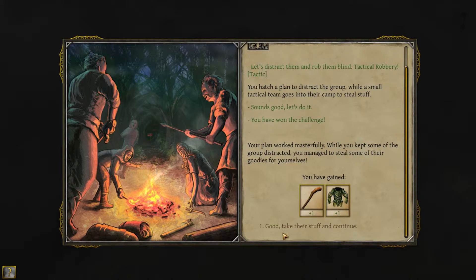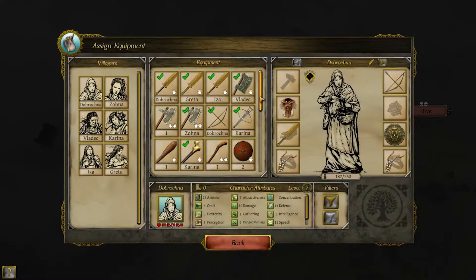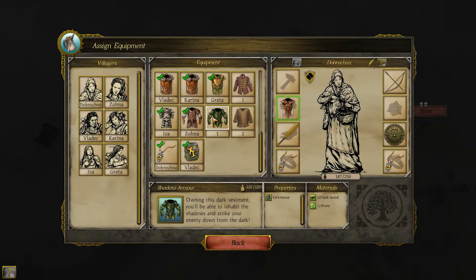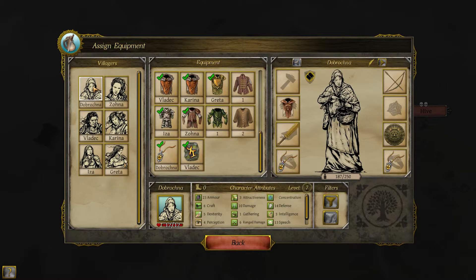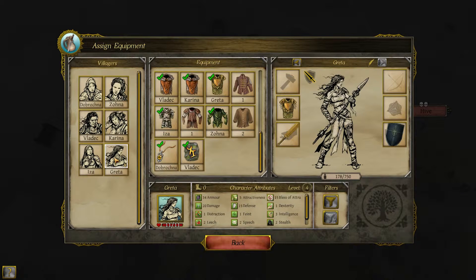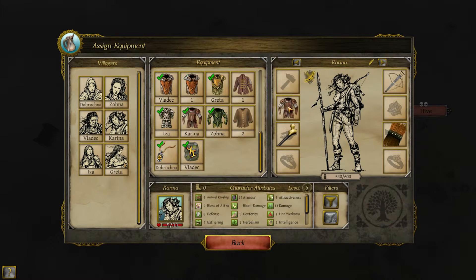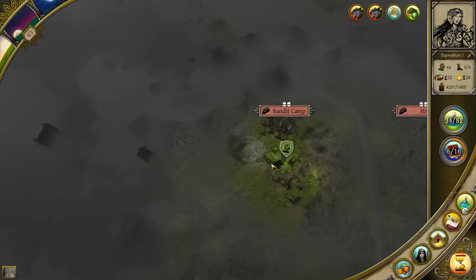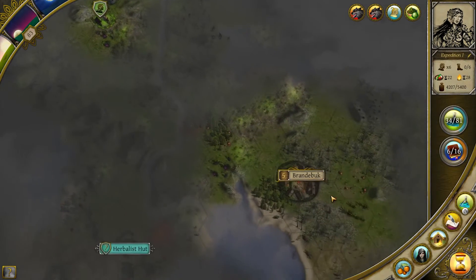Shadow armor — take their stuff. Shadow armor, 14 armor. I do have a two-hander, so let's put the shadow armor on. Karina can go and carry the laminar armor. Wow, that's good stuff.